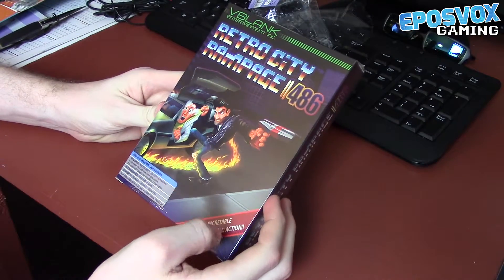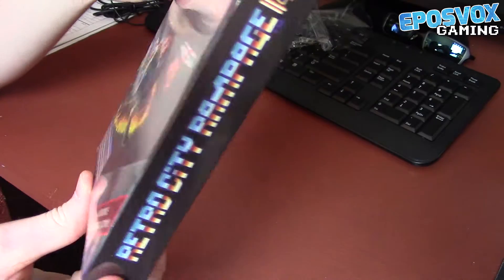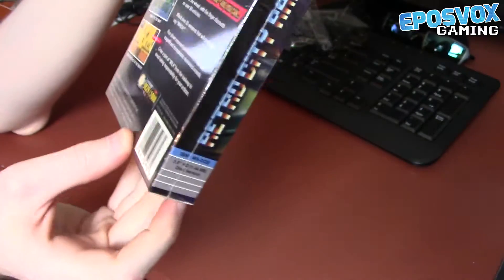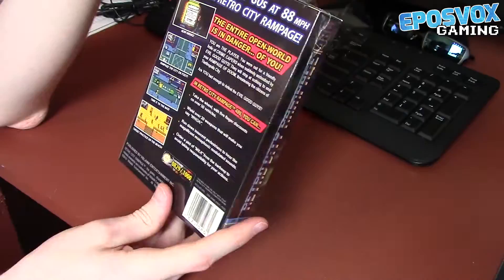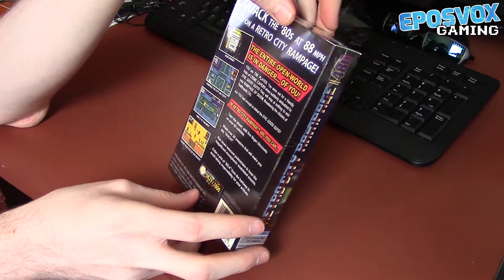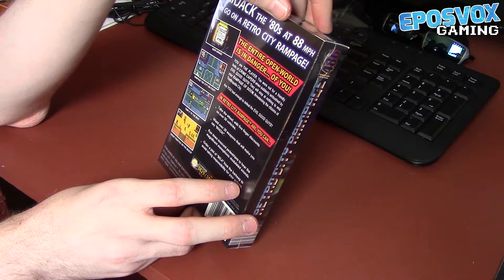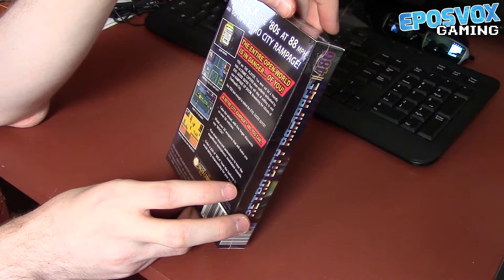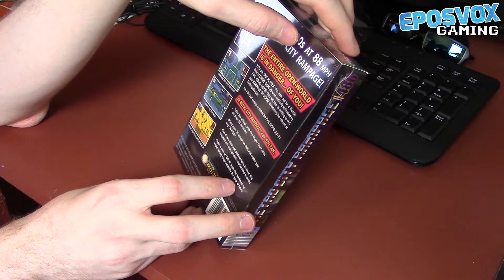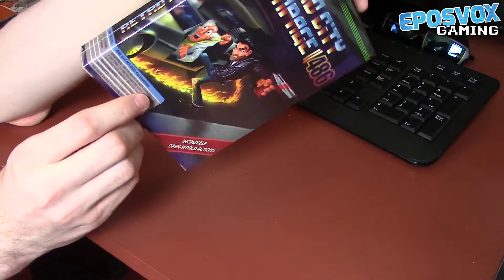Here we have the Retro City Rampage 486 box. On the front you can see it says V-Blink Entertainment Inc., Retro City Rampage 486, and then it has the IBM and MS-DOS compatible system requirements. It includes incredible open world action. On the back you can see it's number 829 out of 1,000. The description reads: 'You are the player, out for a friendly frolic of crime capers when suddenly ambushed by evil good guys. They will stop at nothing to end your rampage of doom, threatening the citizens of Theftropolis City. Are you bad enough to defeat the evil good guys?' Pretty cool — let's get the box open.